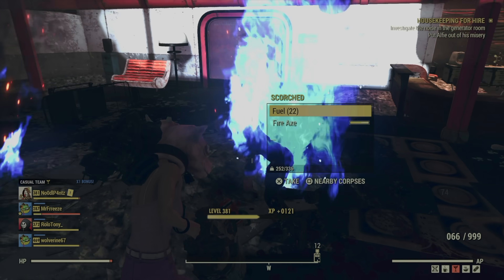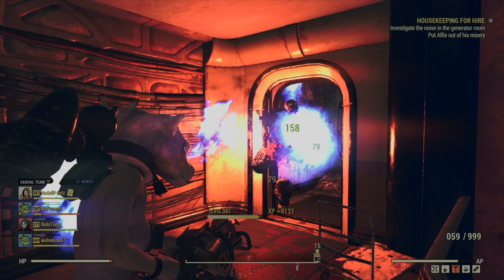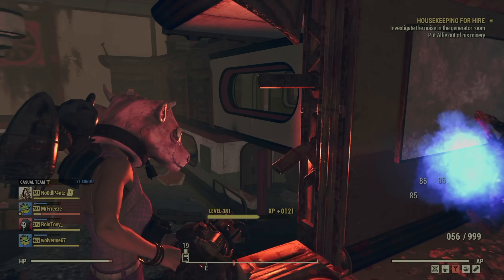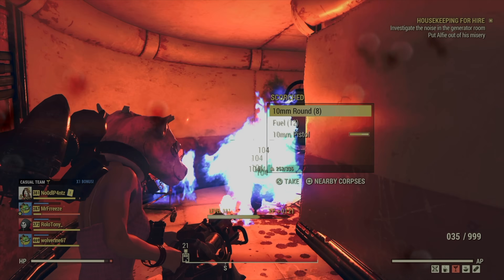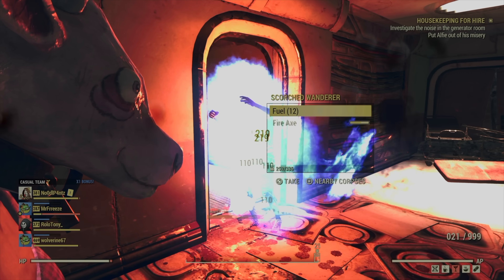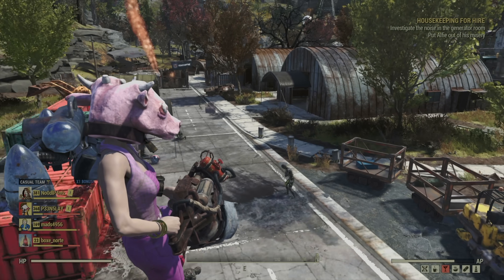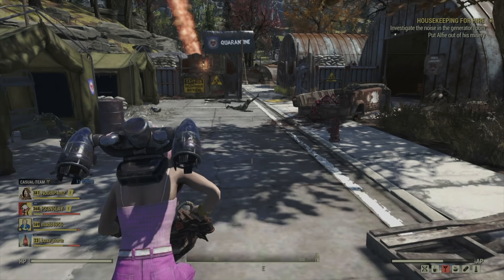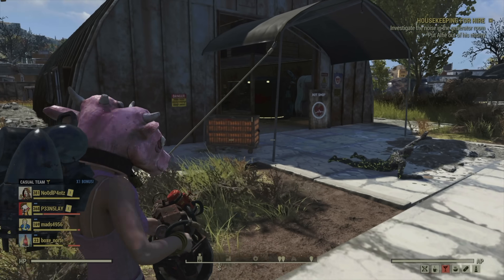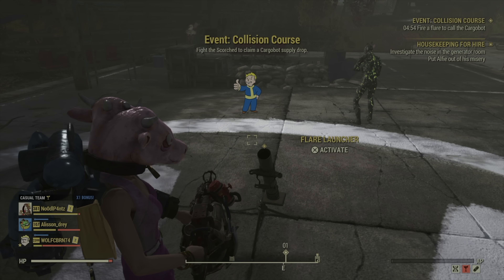Scorched are a very common enemy in the game. You're bound to run into them just by wandering around Appalachia, doing your dailies, or following the story missions. But if you want to get your hands on many Scorched at once to maximize your chances of getting these sweet gifts, there are a few ways to find Scorched gatherings. One way is to trigger and enter a Scorched-rich event. My favorite is Collision Course, which can be triggered at Morgantown Airport. If you arrive and see a pillar of smoke, someone just ran the event and it needs time to reset — just come back later. If you're able to start the event, you're golden.